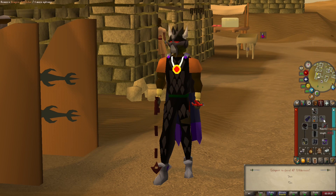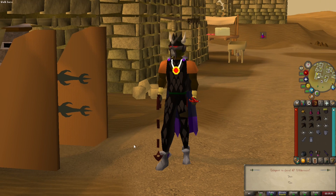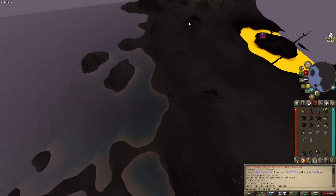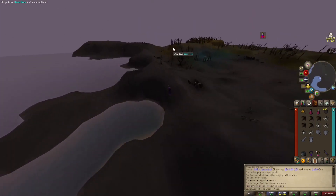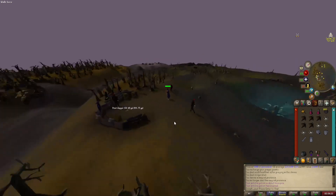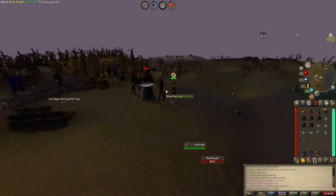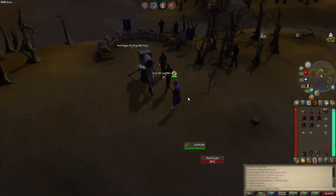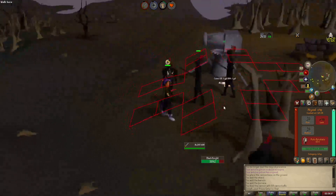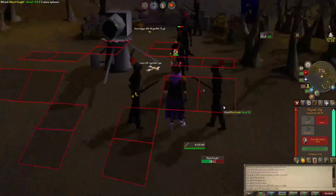I'm bringing Black Dragonhide and Barrows Gloves, and I brought a whip because I don't want to waste ether. Oh thank god, this place is multi. If you are really hurting for points I guess you can pray melee, protect item, and drop a cannon. This would actually be a really sick place to get the Fally Elite done since this place is multi — just AFK here in garbage gear. But honestly, if you have to do it, just AFK it. Or just don't. Don't do it. This task is horrible.